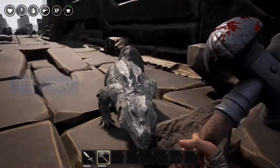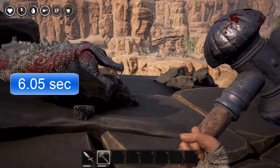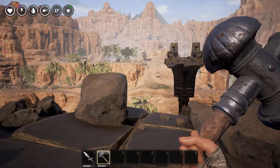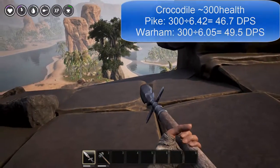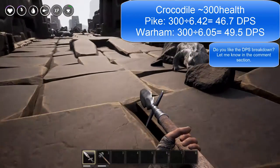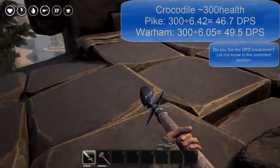Alright, wow. That actually took about six seconds even that time, so it actually saved half a second. And I even included the delay it takes from when you click to the first hit. So that actually says quite a bit about the Warhammer, and the Warhammer is definitely better than the Pike, significantly. So I hope that half a second really helps you out somewhere down the line, Exiles, and until next time.